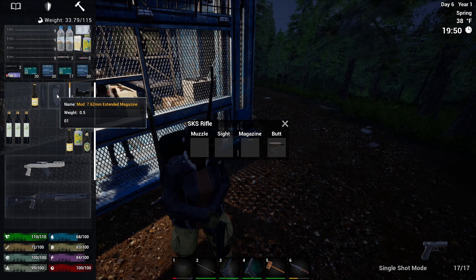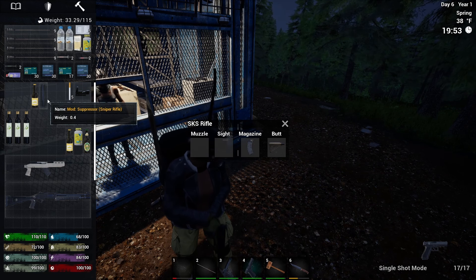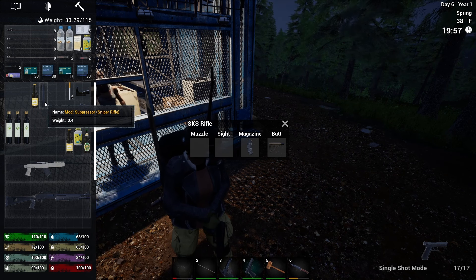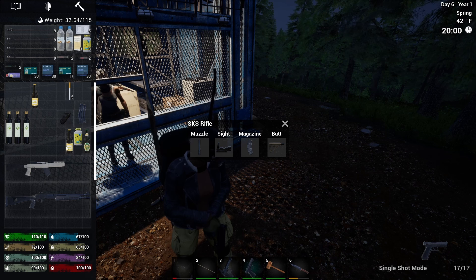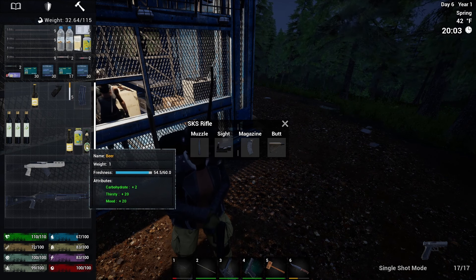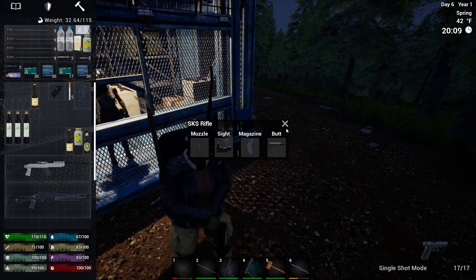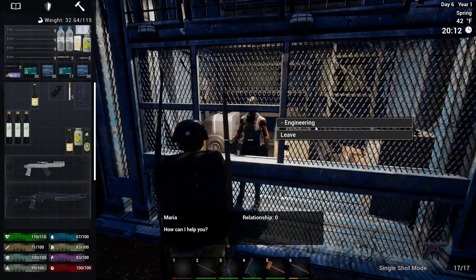Let's mod this bad boy. Stock, magazine, muzzle, and sight. Okay, I see the error of my ways here. So I've got some pieces for any kind of rifle that takes 5.56 in the future. And we have a shotgun - that's awesome. What do you teach? Engineering!